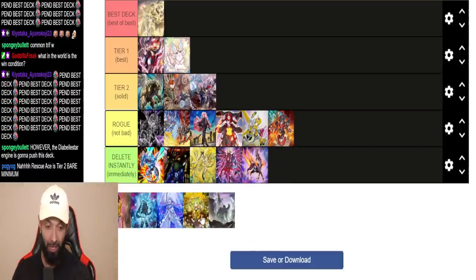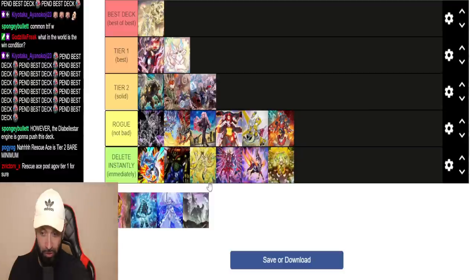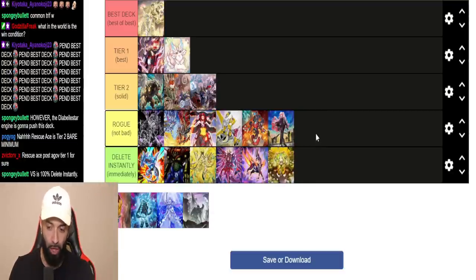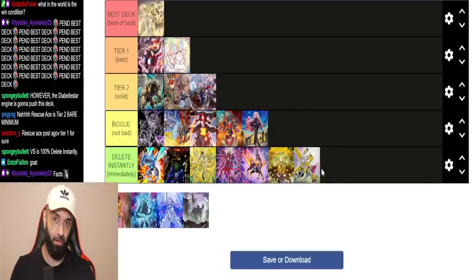Salamangreat and Gazelle are getting pushed to Delete Instantly. Trap Tricks — I'm not even gonna explain these decks. They have zero business being played. You're playing on hard mode. Every deck at Rogue has a shot, but Delete Instantly decks — forget it.